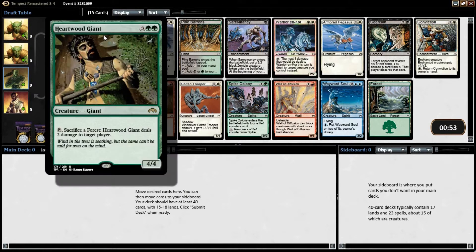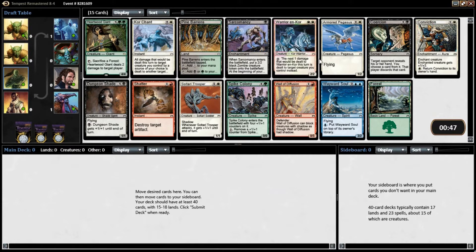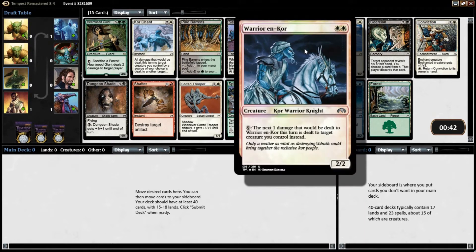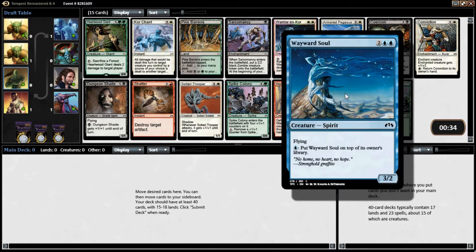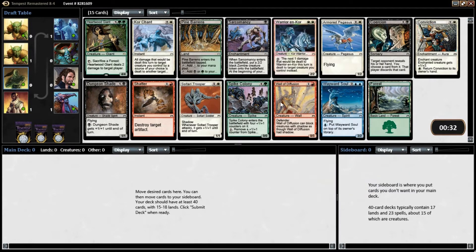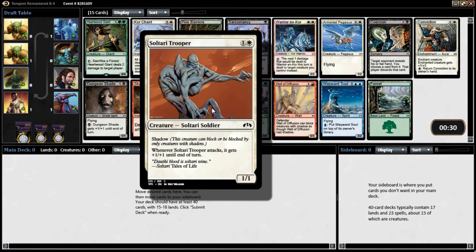Our rare — let's see what this guy does here — 4-4. Sacrifice for 4 is still too damage, it's not bad. Warrior Encore is very good for 2 white. Wayward Soul is also very good, Sultari Trooper is excellent.